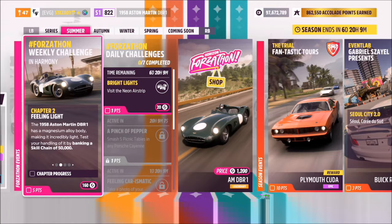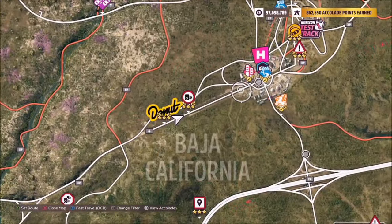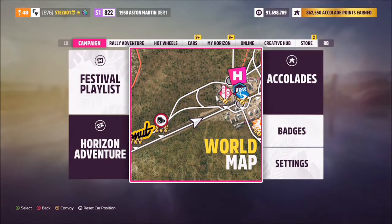The first challenge wants you to bank a skill chain of 50,000 skill points, which is really easy to do. I recommend heading over to the festival airstrip or drag strip — that's where I normally do these challenges.